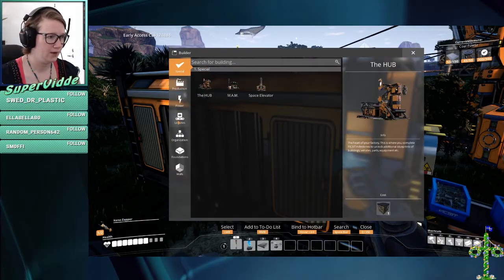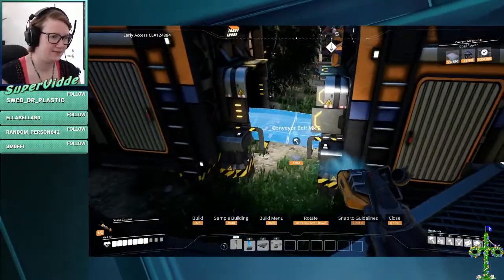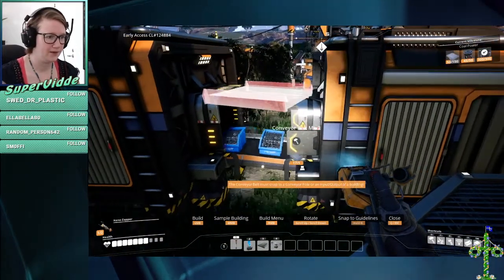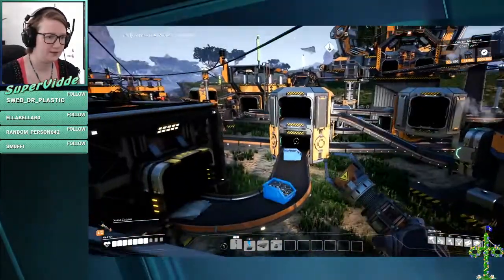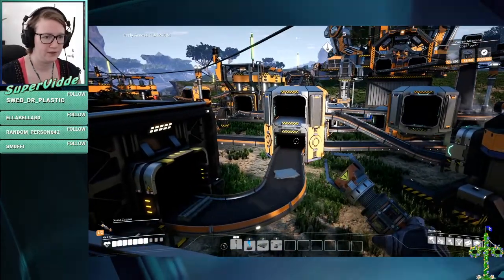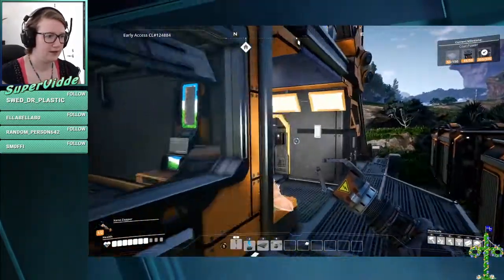I have the power to upgrade conveyor belts. There we go — now it will go faster. And that's handy when you have items stacking up because they can't get out of this merger for example. Then you speed this conveyor belt up and you will have less pile up. I've learned things.